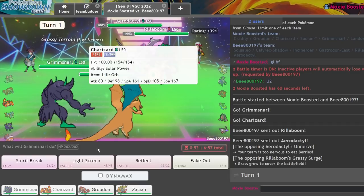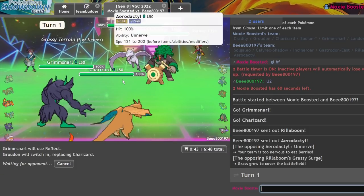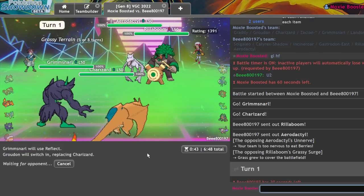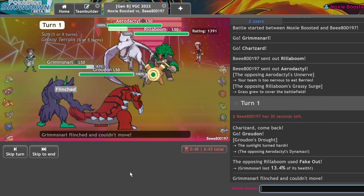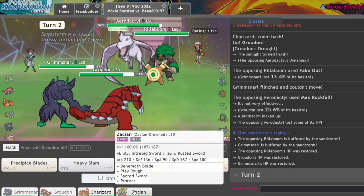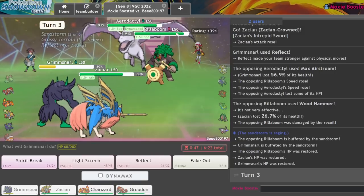They did lead off with Aerodactyl. Like I said, I can just go into Groudon and probably get Faked Out on Grimmsnarl, but I'll try to get a Reflect off. They're likely just going to Tailwind — it does get Tailwind, I haven't seen this thing in years. They're going to Dynamax! Well, I definitely eat that. I'm pretty certain I can go for a Reflect and get Zacian in — they're probably just going to Airstream or Grassy Glide. There's no chance they Quake me. They went for the Wood Hammer — pretty happy about that.